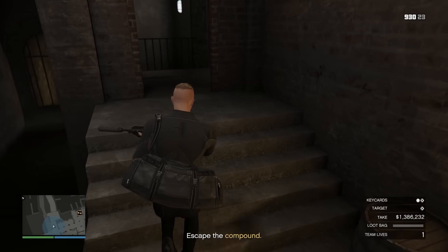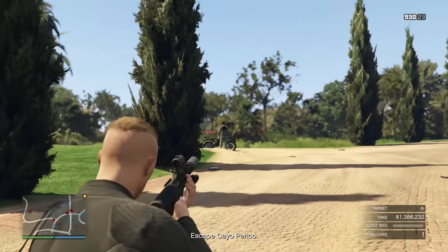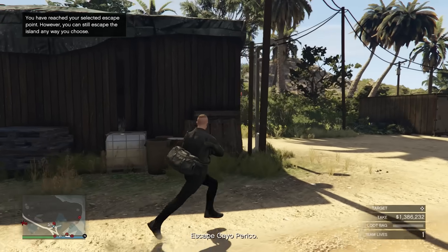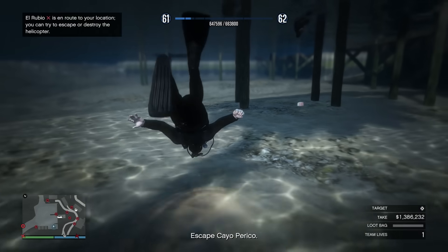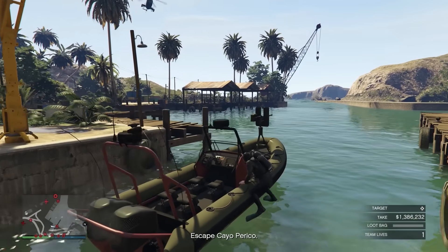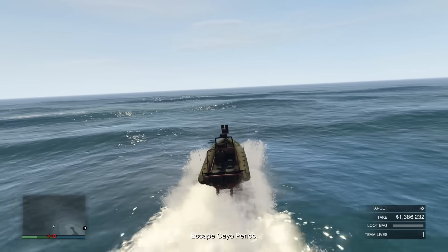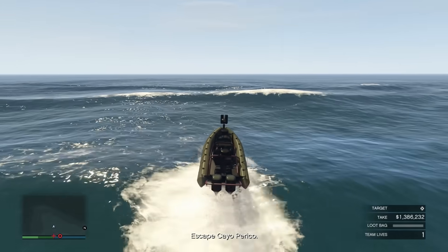Since I picked up the gate keys earlier, I can just leave this way. I prefer to go and get the rest of the loot though. El Rubio's helicopter must have seen a dead body back there where I shot them. I've done that every single time I've done this heist — there's no way he saw me. Unless Rockstar increased their field of vision with the update, which would be very irritating. It seems like we're going to be okay though.